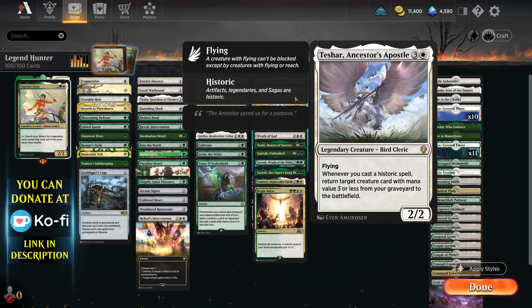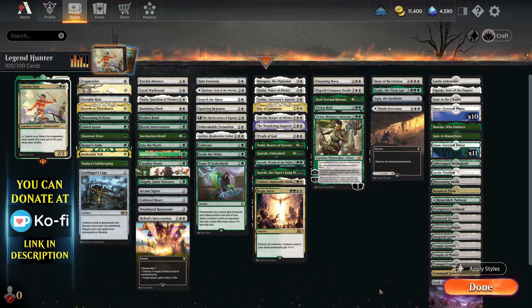One of the best cards in the deck is probably Tashar, because when your stuff dies you can bring it out of the graveyard by casting legendary historic spells. The decklist will be in the description below so make sure to check that out. Don't forget to leave a like and a sub, and also check out my new Twitter page — it'll be in the description as well. Let's get into the games.